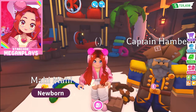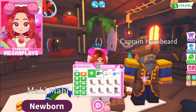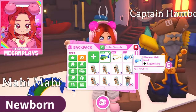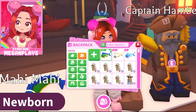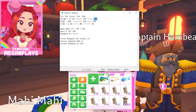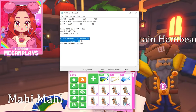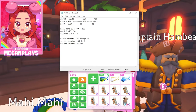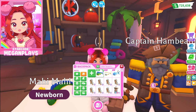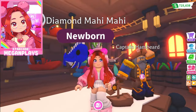We're back — are we ready to see what 200 fishing rods gets you? We ended up with 136 Mahi Mahis, 50 golden Mahi Mahis, and two diamond Mahi Mahis. On my second round I got 73% regular, 25% golden, and 2% diamonds. I got my first diamond at 125 fish in, then the server closed and updated at 160 fish in, and then at 170 fish in I got my second diamond Mahi Mahi.